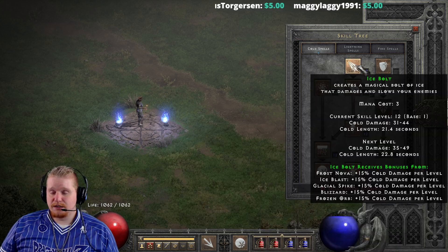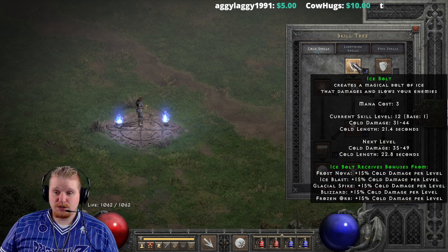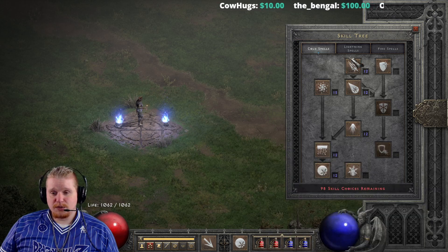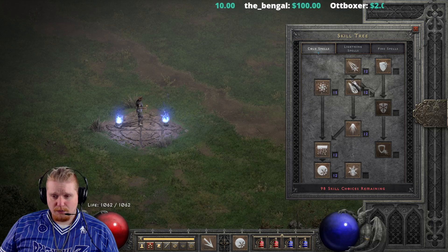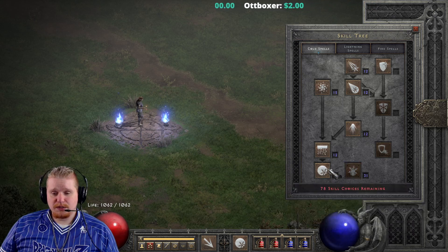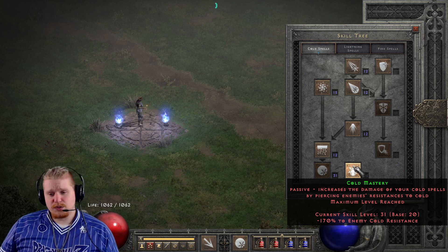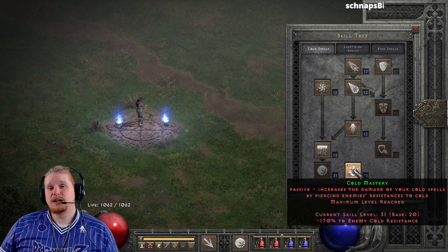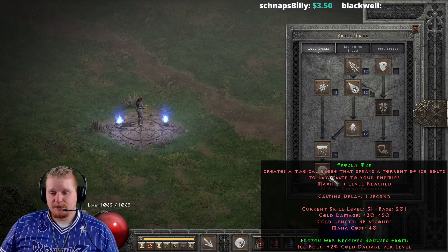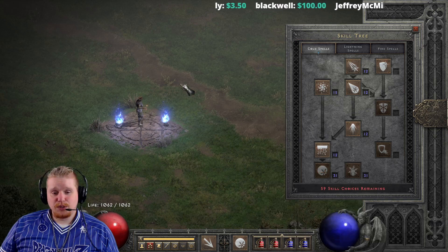Frozen Orb only has one synergy and that is Ice Bolt. You don't even necessarily need to build it because it's only an extra 38% damage from dumping 19 more points into Ice Bolt. You're definitely going to want Cold Mastery though, simply because it breaks resistances. Especially with the new Sunder Charms coming and the ability to break cold immune for the first time, you're probably going to be maxing out Cold Mastery unless you have a large amount of negative enemy cold resistance from cold facets. Right now we have a total of 430 to 450 cold damage, a cold length of 38 seconds, and a mana cost of 40.